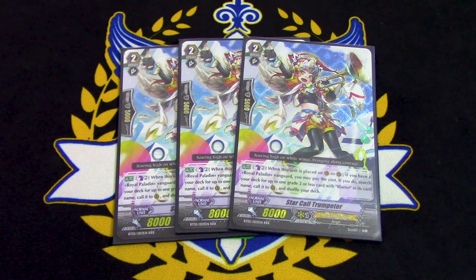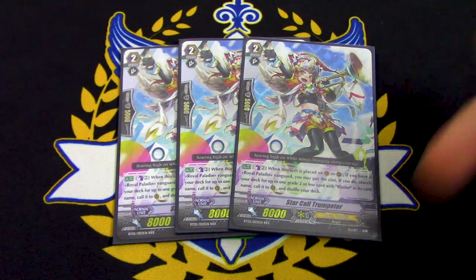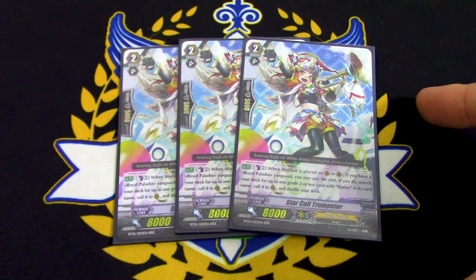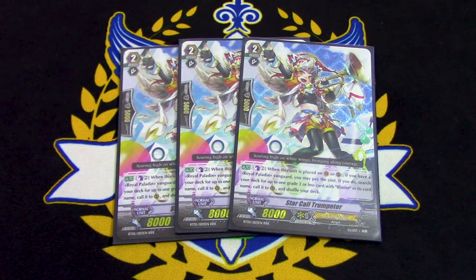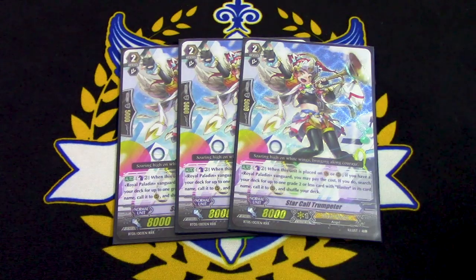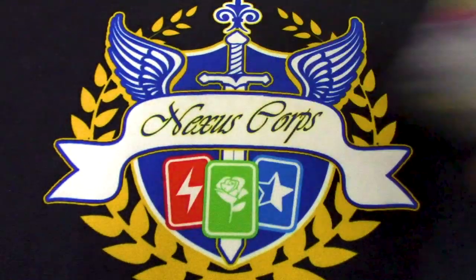Also, if you call it out with Saint Twin Sword and Counterblast 2 to call another unit, this unit and the unit it calls gains power from Saint Sword's skill — they get 5k for each face-up G-Guard — so it helps you fill the board and gives you powerful columns. Star Call's kind of underrated and it's really good in this deck.